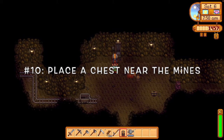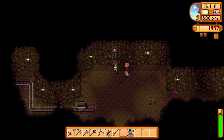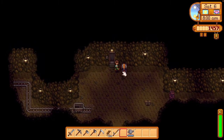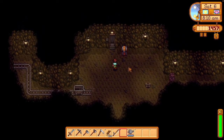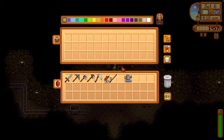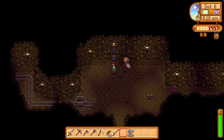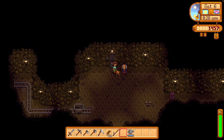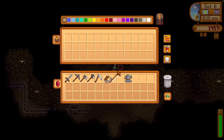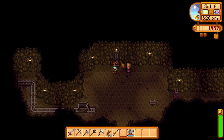Starting off with tip number 10: placing a chest right outside the mines. Placing a chest right about here is a great way to have a convenient place to store your items. You can empty your inventory before going in so you have plenty of space, and once your inventory fills up inside you can come out, dump everything into the chest, and then go back in for more.